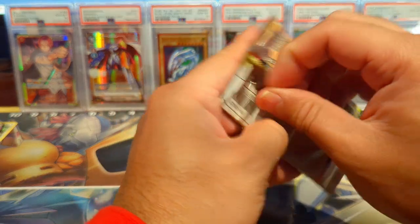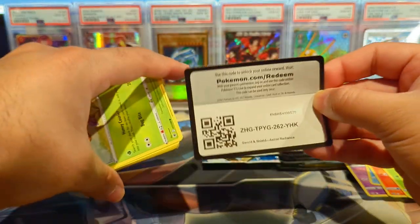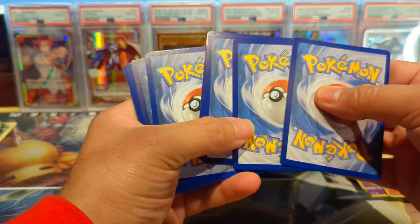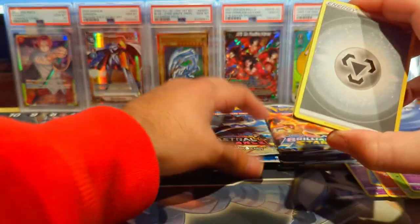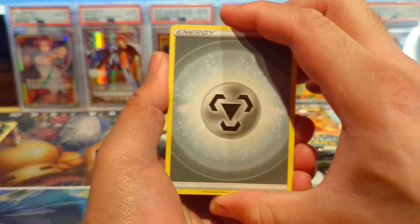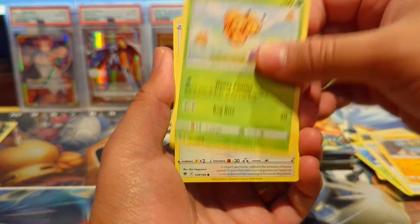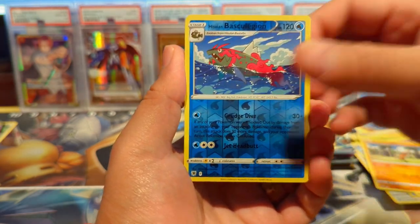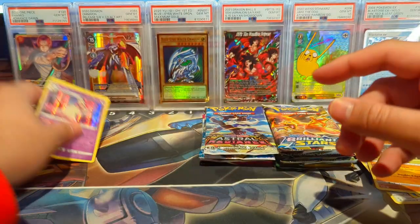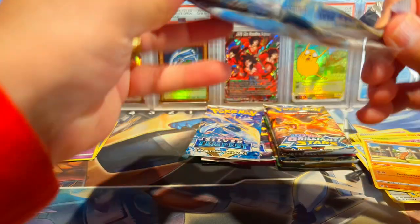Next is Astral Radiance, this is from the collector's chest. I'll see if any of the Silver Tempest are going to be god packs, because I heard there were some at Target where Silver Tempest was just pumping out hits essentially. We have a Typhlosion — nice!